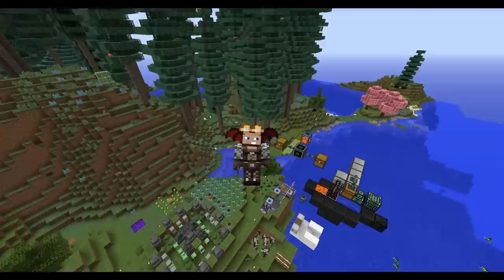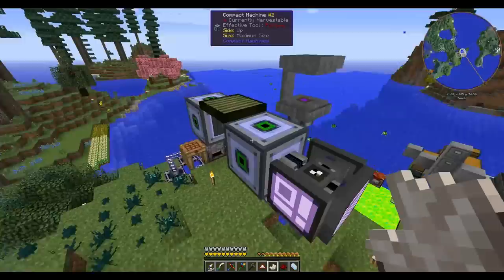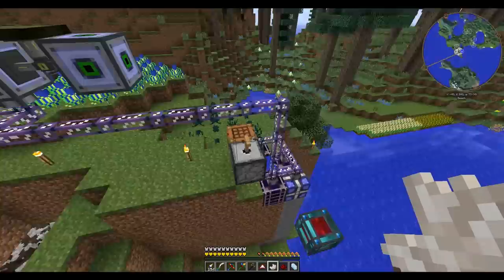Greetings fellow conspirators, MartyrsVale here, and welcome back to more Ethos Modded Minecraft. On the last episode and many previous episodes, we've been working on our ME system that's going to do all of our crafting and storage in a really compact space. As you can see, we've got a power block here and a ME block here, and that's pretty much everything important in our base.